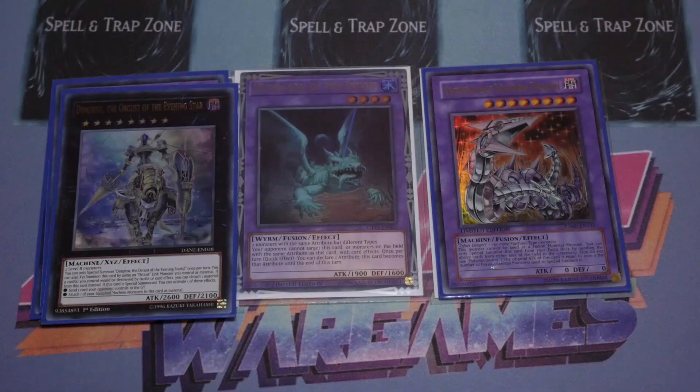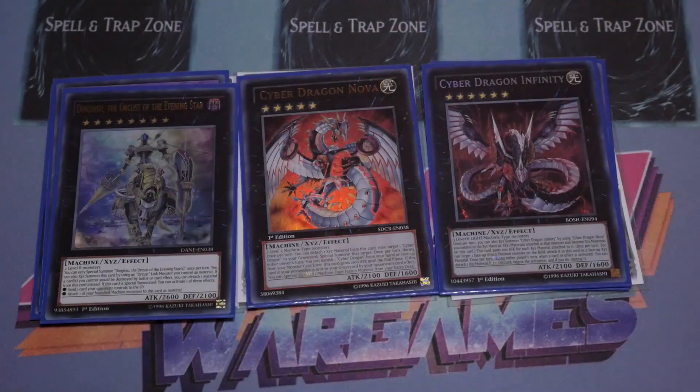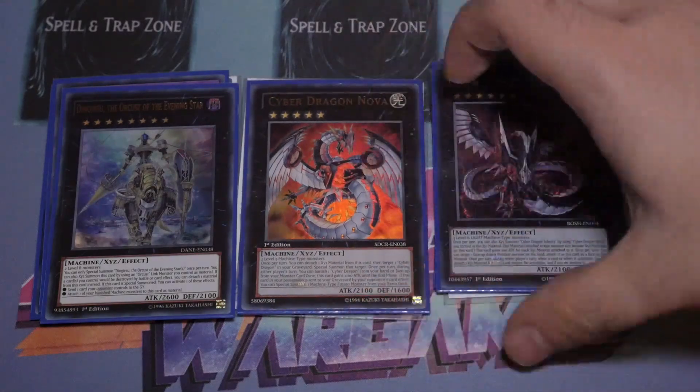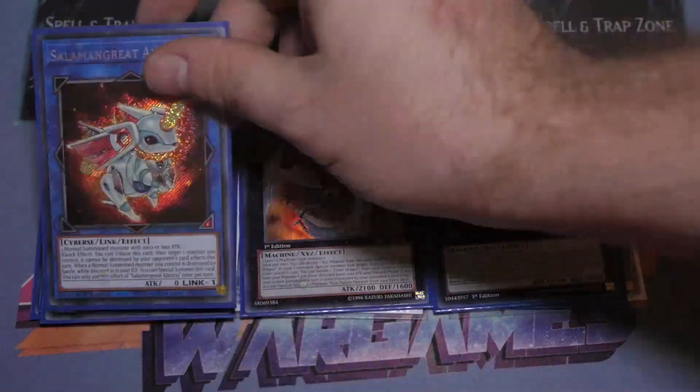For the XYZs, of course we've got the one Dingrisu, the one Nova, and the one Infinity — all straightforward and simple. I never felt the necessity to have double Infinity or double Dingrisu, so that worked out in my favor.